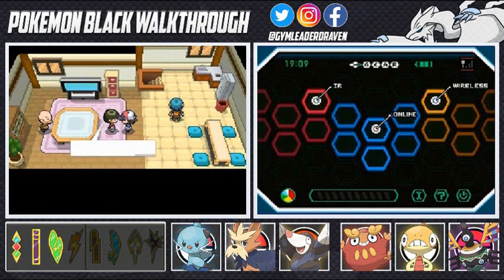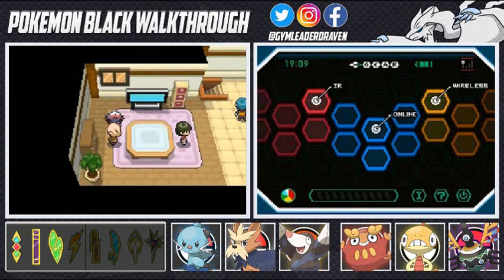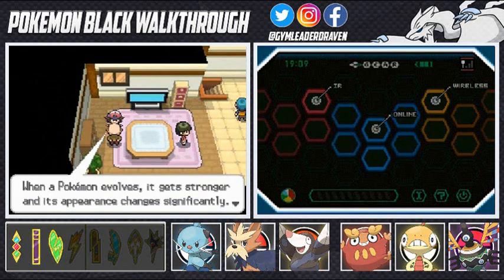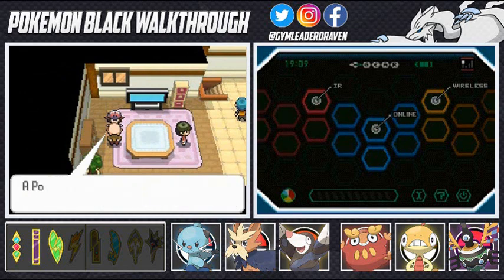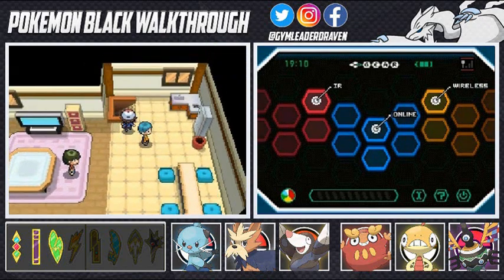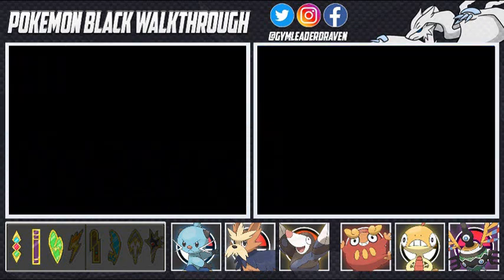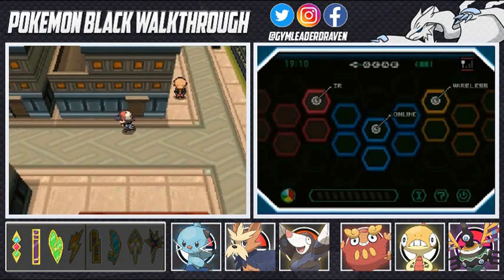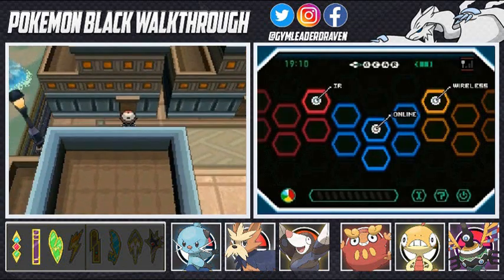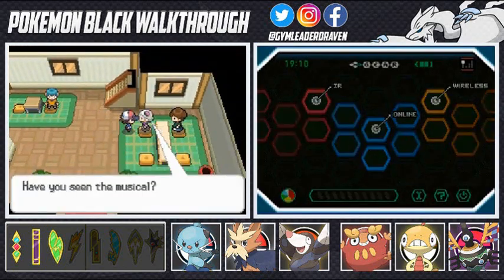That Sun Stone will actually evolve a Cottonee if you guys have one. Another NPC says if you love your Pokemon even if it changes its appearance you'll stay connected. A Pokemon that you keep from evolving will learn moves quickly, which is true. But you guys already know how I am — I like evolving my Pokemon because I like to be powerful.